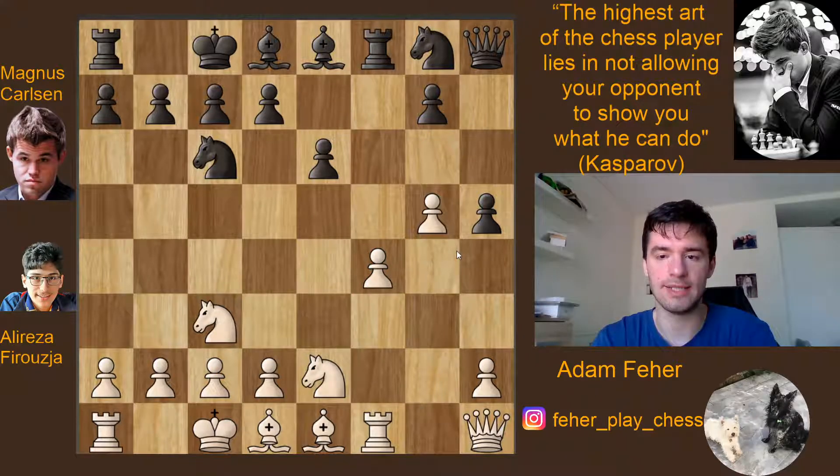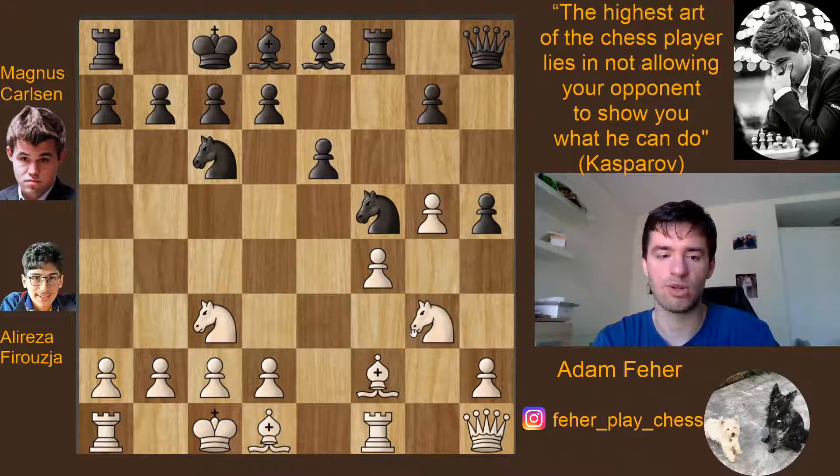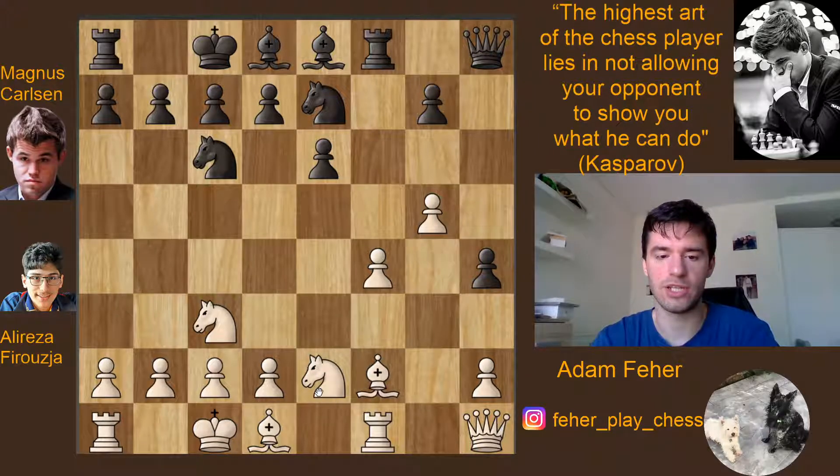Alireza continues with Ne2, then Ne7, Bf2, some developing moves. Here comes Carlsen again with h4. The idea is that once you put your knight on f5, it's very hard to challenge it. Without h4, if black plays knight f5, white could play knight g3 immediately challenging the knight. But once black played h4, knight g3 is not possible anymore — the pawn takes care of that.